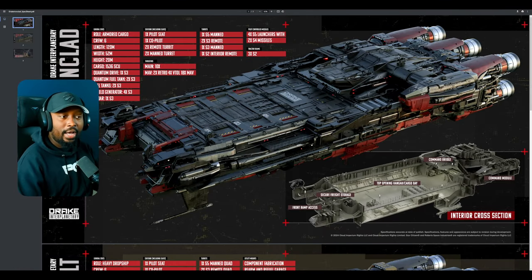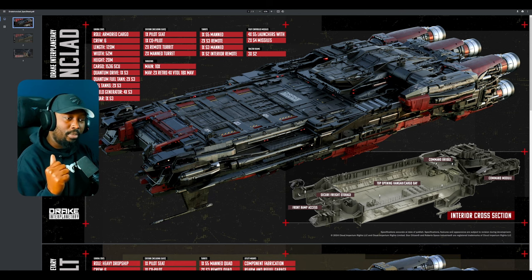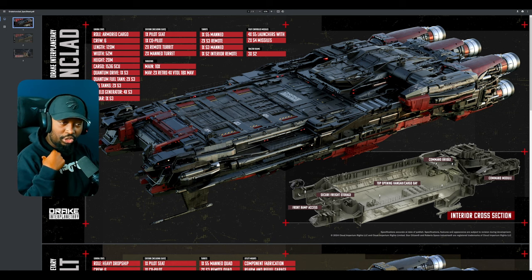A quick disclaimer: when I say 'get,' there are many ways of getting this ship. You can pledge for it through War Bond, through in-store credit, or you can also get it in-game. Either way, the choice is yours — you don't have to get it with real-world money. Personally, I'm going to get this ship in-game as a goal for myself.